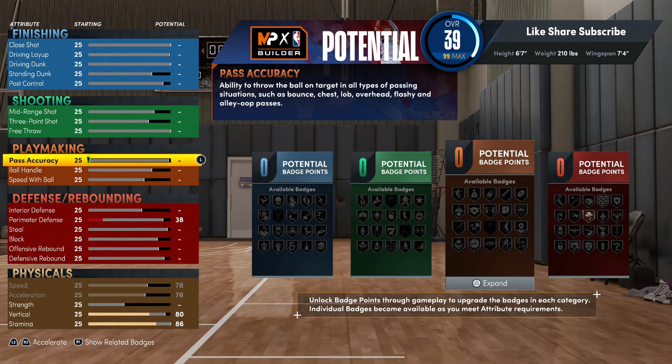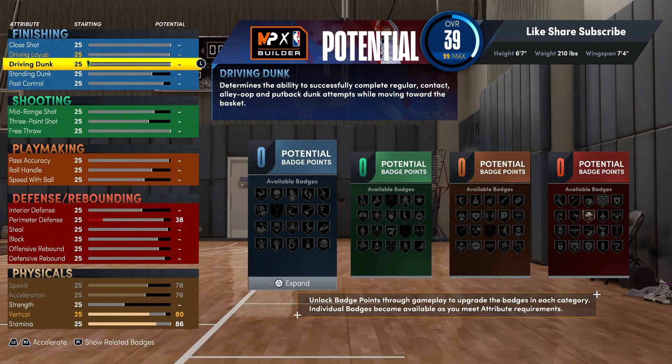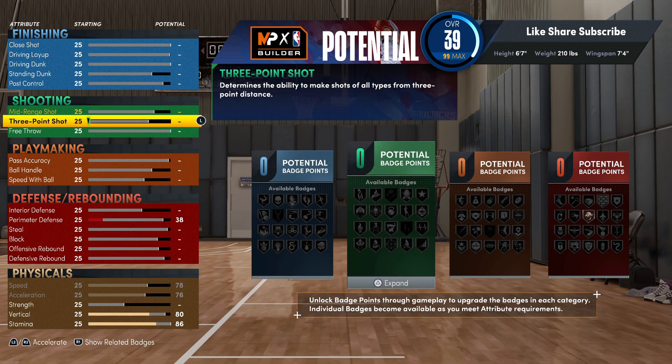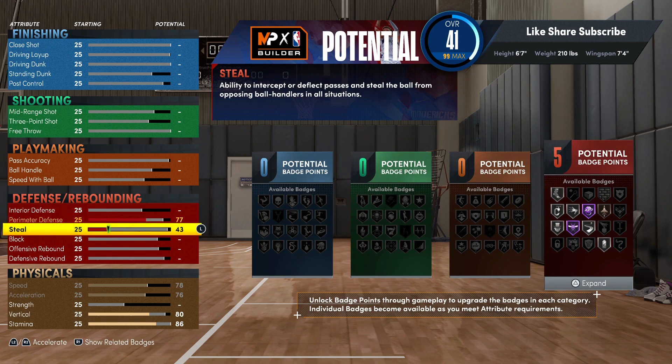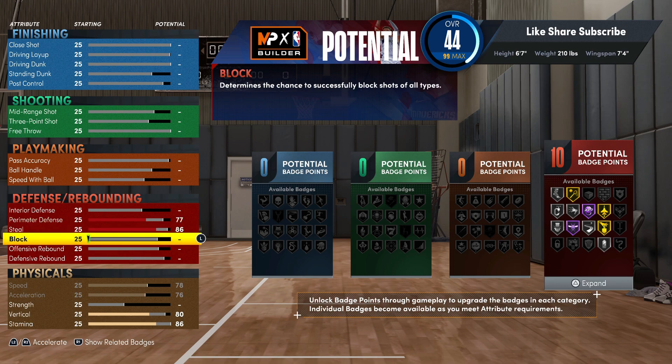First we're gonna hit the finishing, then we're gonna hit the defense. We're gonna go 77 on the perimeter, so you're getting silver clamps on this build, and you're gonna go 86 — you're getting silver clamps too. You can max both of those out and you're gonna have plenty of defensive badge points. Max out your block.